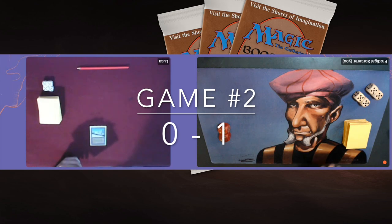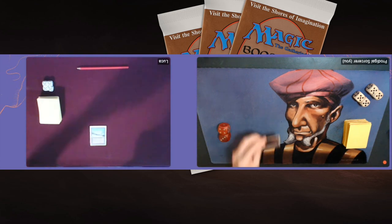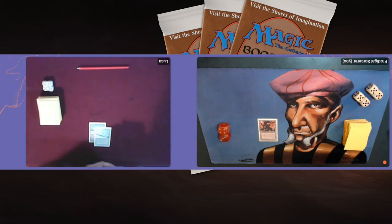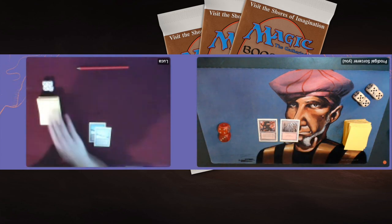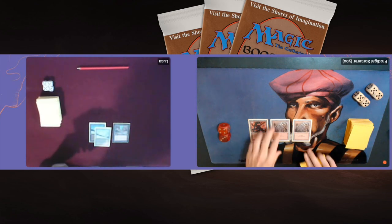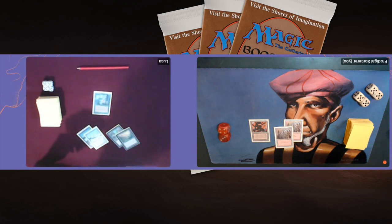Game number two. Falk is on the play after losing game one. Starting with a Taiga — I really miss the Kird Ape here, Falk. No play on turn two either. I start with a Factory and pass. There's another Taiga but no play again. This is kind of the problem for Falk — his deck is going a tad bit too slow. He really needs to find a Llanowar Elf or some ramp, maybe some Flower Stones, or play an Ice Storm on turn three to get the tempo going. He's giving me time to build up with my Nevinyrral's Discs. There's an Earnham — Earnham on turn four, from Arabian Nights.